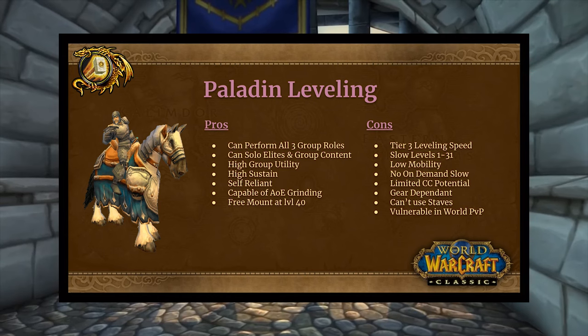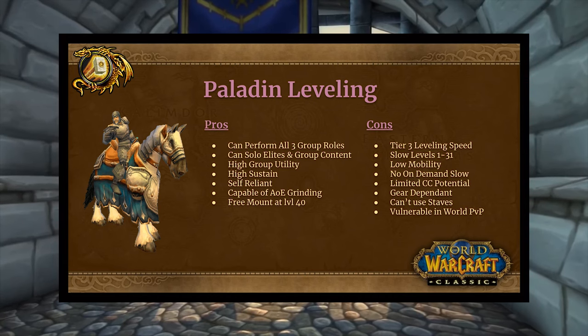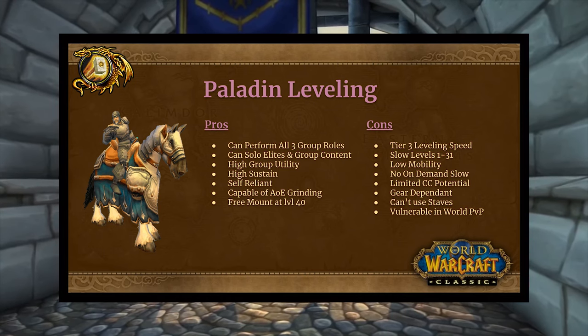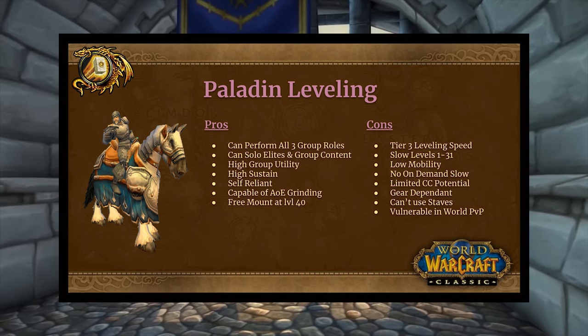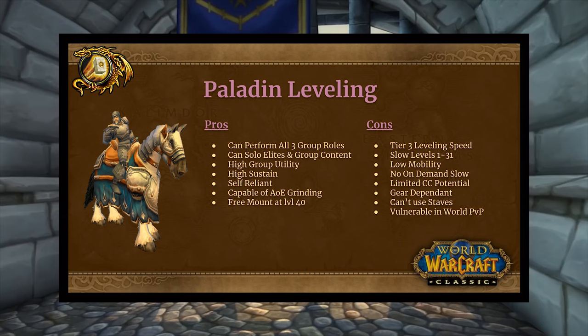Slow levels 1 to 32, low mobility, no on-demand slow, and limited CC potential — really only Hammer of Justice and Repentance. Medium gear dependence is kind of a con. You can't use staves, which was a small but impactful point; there are a lot of badass staves as you level, like the Staff of Westfall and Resurgence Rod, and you can't use them, which is a bummer. You're also pretty vulnerable in world PvP with no gap closers.